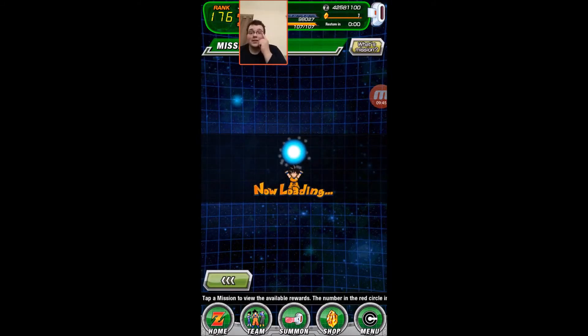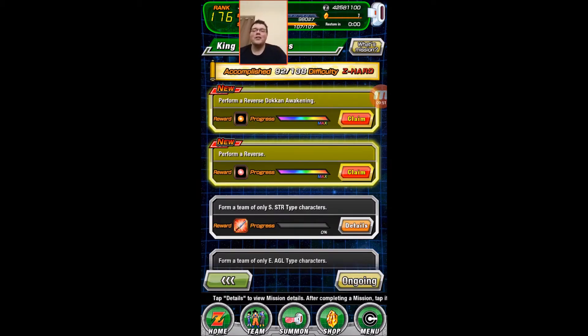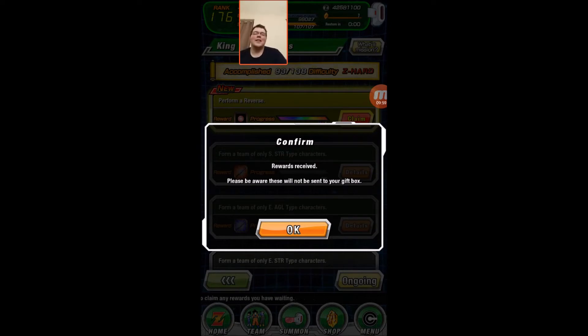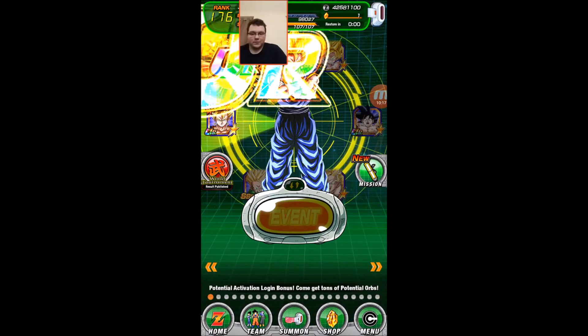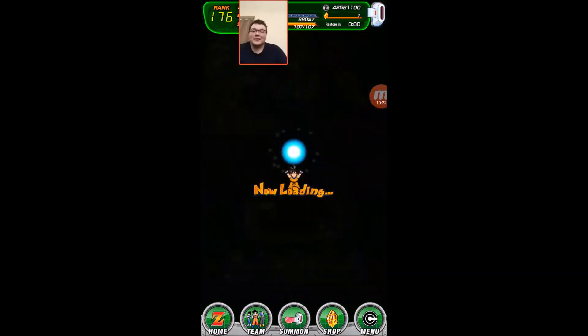It saves you the hassle — if you pull a dupe of an SSR and your SSR is already dokkan-awakened, it saves you having to farm the medals to awaken the second one to feed into him, because you can just buy an hourglass and reverse. That's basically all there is to the reverse function.